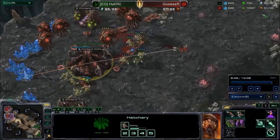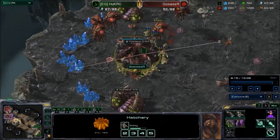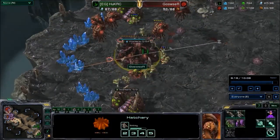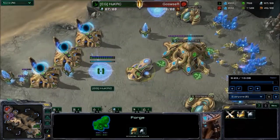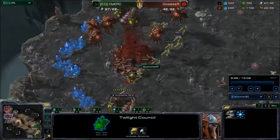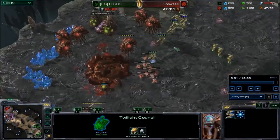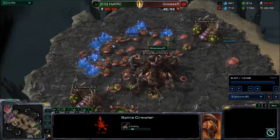If you look at the supply, there's a 15-supply difference. Goswuzur has identified this and is running away with the Drones, but his natural is under constant attack. This natural is going to fall in about half a minute or so. Huck is still building lots of units in the back — he has the Stargate and the Twilight Council warping in now. The expansion for Goswuzur is down, 20 supply down. I don't think Goswuzur is going to be able to come back from this.